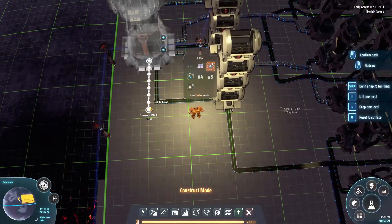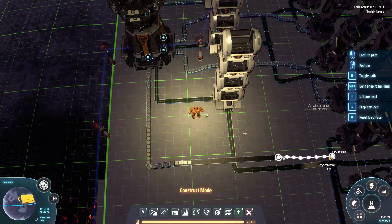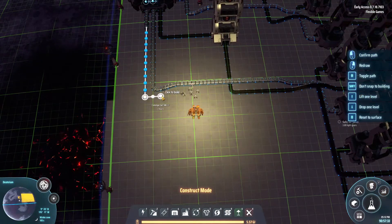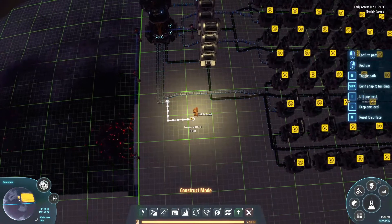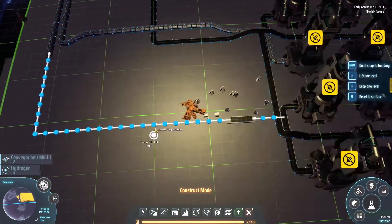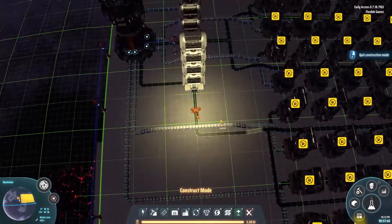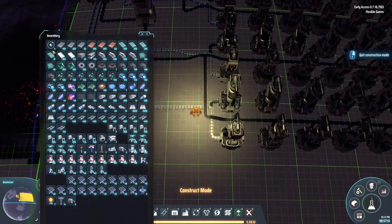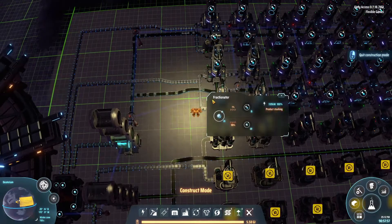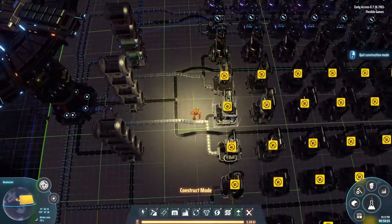So this one — come out there, up, in. Yeah, auto save. This one is going to go straight in — nice. I think I have a little hydrogen on me — yeah, oops. I can't manually stuff hydrogen in there.